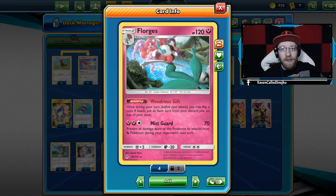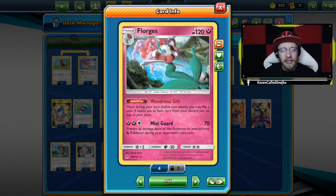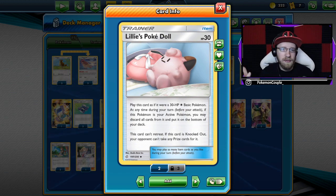What is up guys? It's Abouran here today with another fantastic deck. Today we're going to talk about the Florgas Doll deck. The Lily's Poké Doll is the new item card I'm going to show you right here. It's a new item card that I think is one of the most annoying items you can play, if played right.